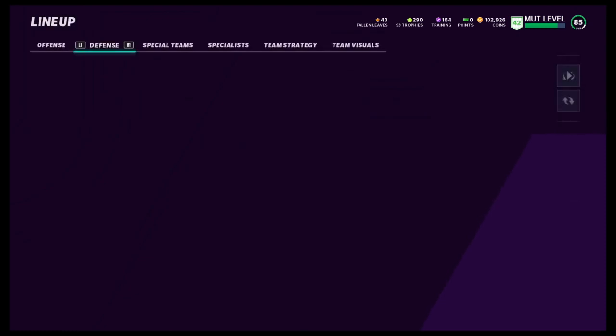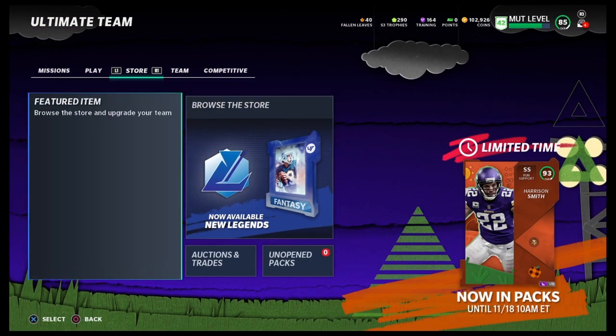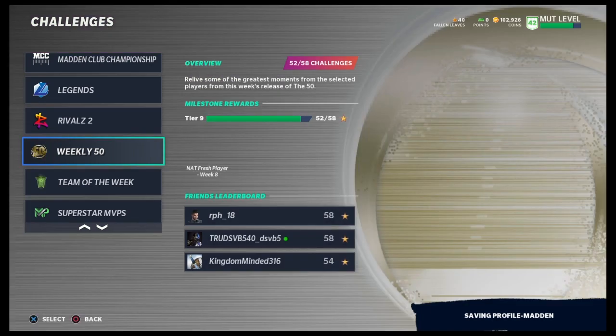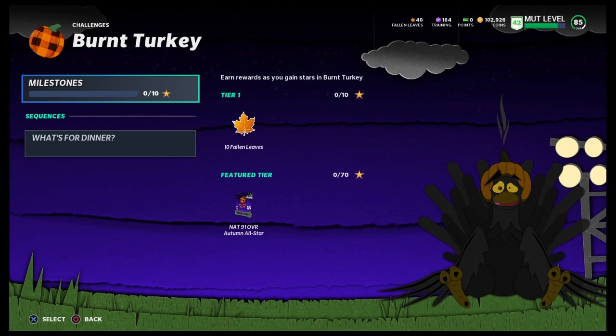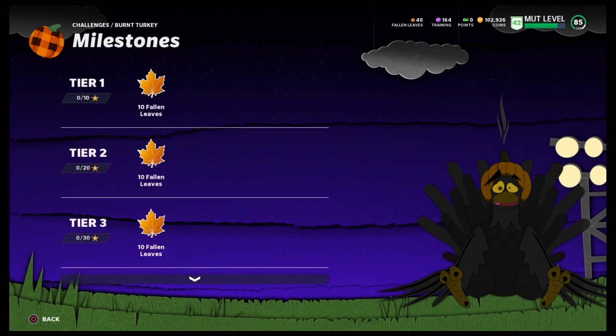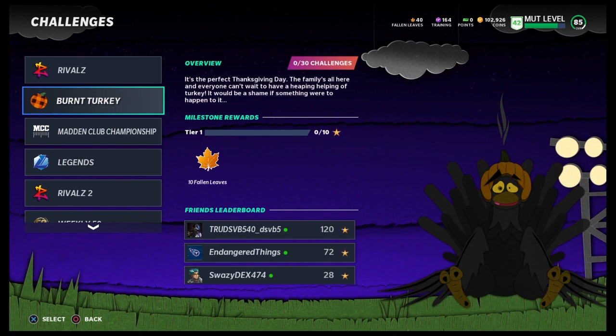Whoever you end up getting should be either decent or making an impact on your team. And the other solo — you end up getting a free 91 overall. So you can't go wrong with these solos. It's burnt turkey, and you get these leaves. The thing about it: you have to do 70 stars and you get your free 91 overall Autumn All-Stars. So that's pretty good — I would take advantage of that.